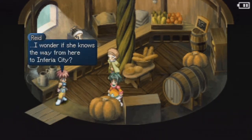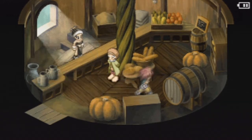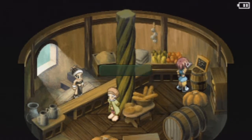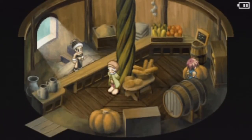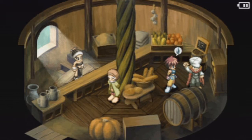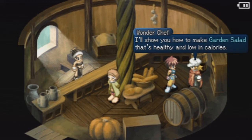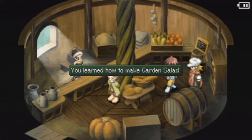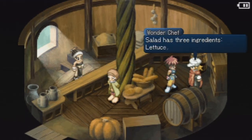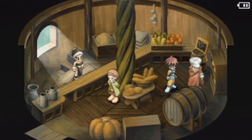I wonder if she knows the way from here to Inferia City. Oh, poor girl. Anyway, let's check here and we'll get a free holy bottle — that's always very nice. And check this pumpkin here for another disguise. 'I am the Mysterious Wonder Chef. I'll show you how to make garden salad — that's healthy and low in calories.' Garden salad — nice. It has three ingredients: lettuce, tomatoes, and cucumbers.